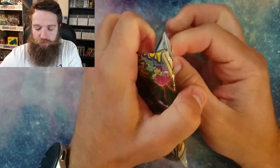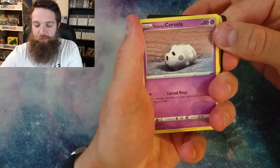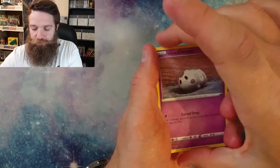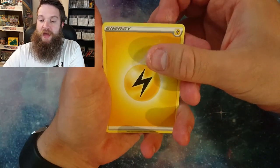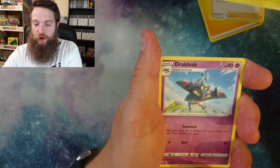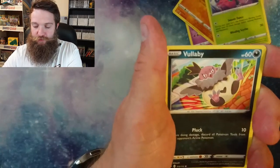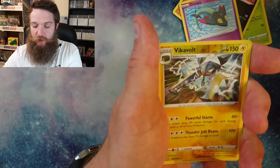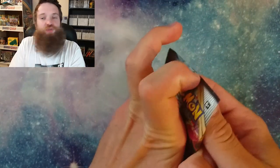This is the first pack of today. Going to reveal the first awesome code card. So excited, looking forward to this. We've got a Lightning Energy, Oricorio, Luxio, Drakloak, Drakloak, Corsola Galarian style, Binacle, Cipher, Cipher, Vullaby, Dreepy. Reverse holo is Volcarona, and Chandelure for the holo. Good start - we like a good holographic for the first card.